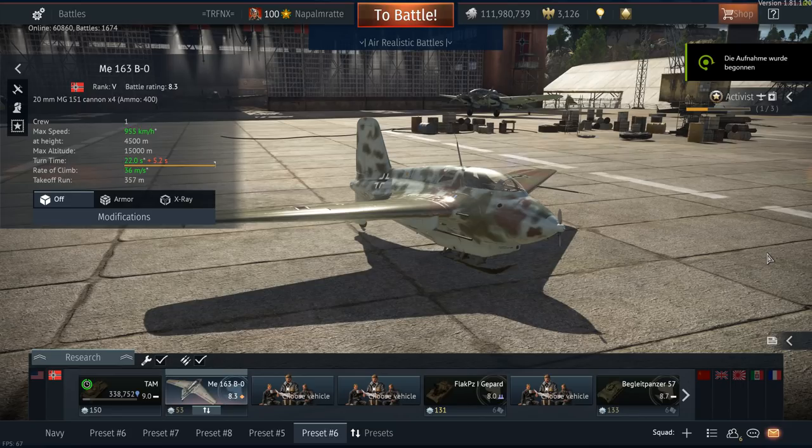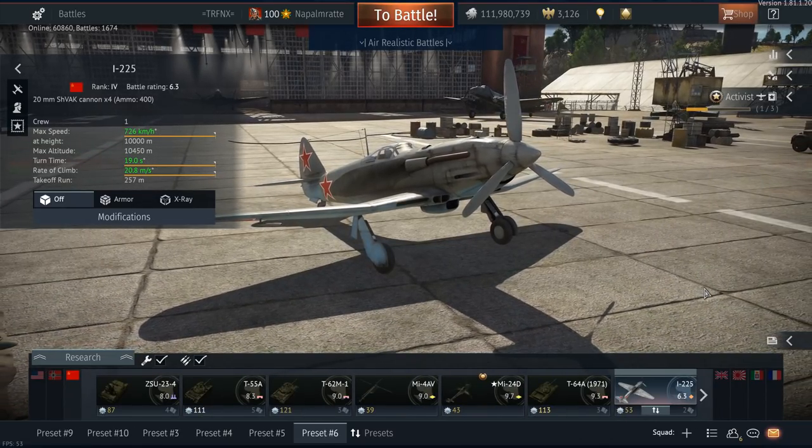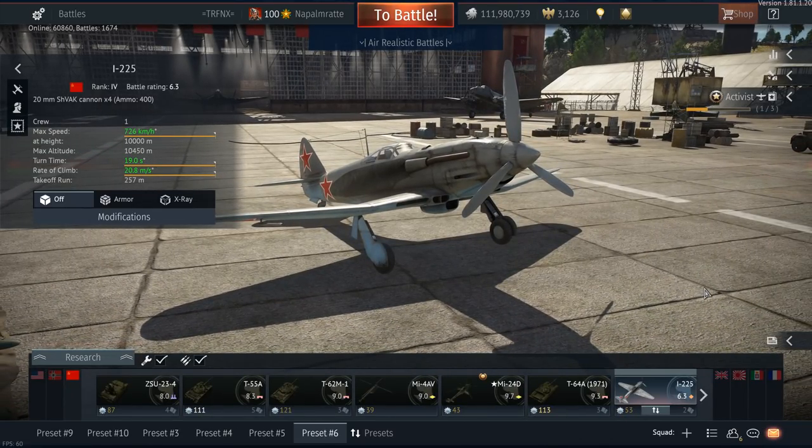Hello and welcome back to War Thunder. Today I want to present the two aircraft introduced in patch 1.81: the German ME 163 B0 and the Russian I-225. Both aircraft I really like the look of, but both of them share various different problems.